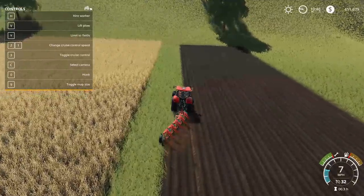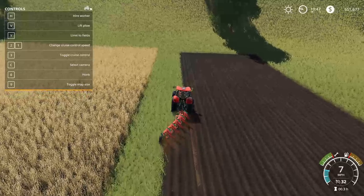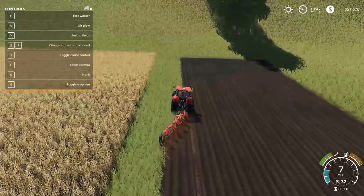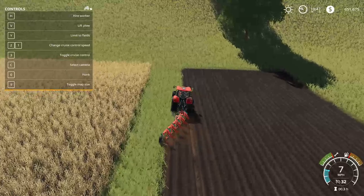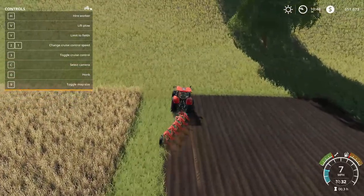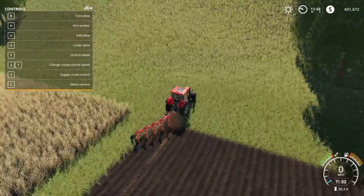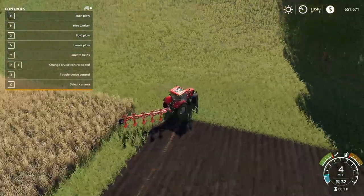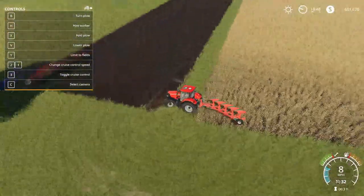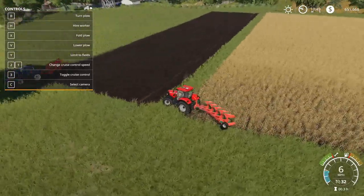After I get done and actually join these two fields together, when you hire a worker during this little patch that I'm filling in right now it might not work — you might have to do it manually. But you'll have two fields that are joined together and you'll have more yield, and you don't even have to stop right here. You can do the whole right side or the whole left side, but you have to own the land.